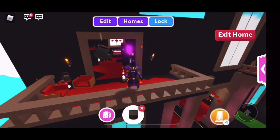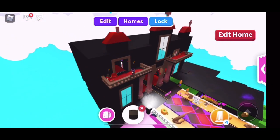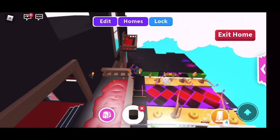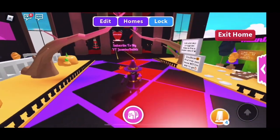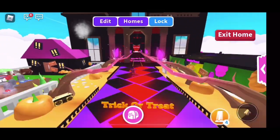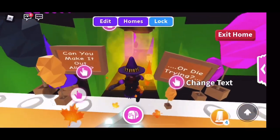Last question before we get into the maze: how much money did this take to build? I had to use a lot of Robux to build, because I put in a lot of work taking care of pets but it just wasn't enough. Money-wise in Adopt Me, it cost me about maybe 70,000 — maybe more. So yeah, okay — let's get started with the maze.